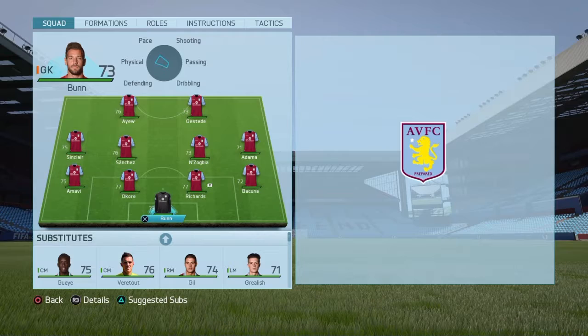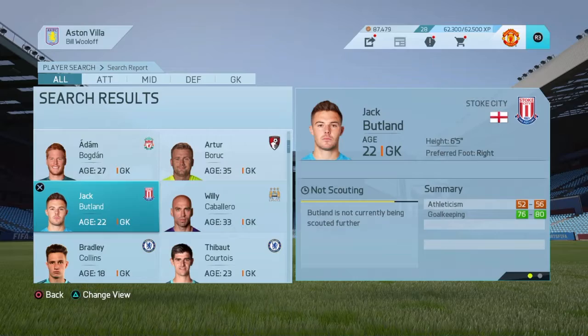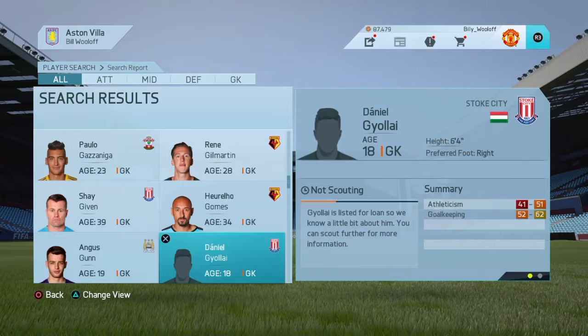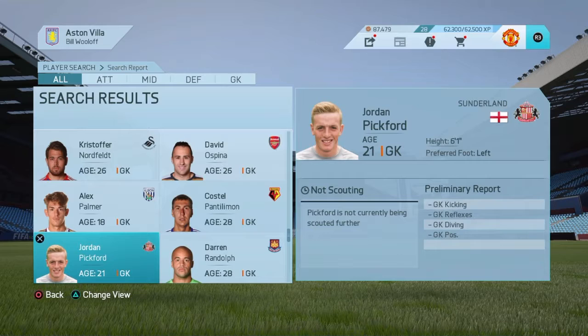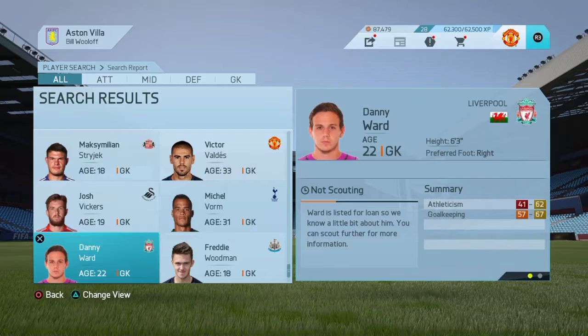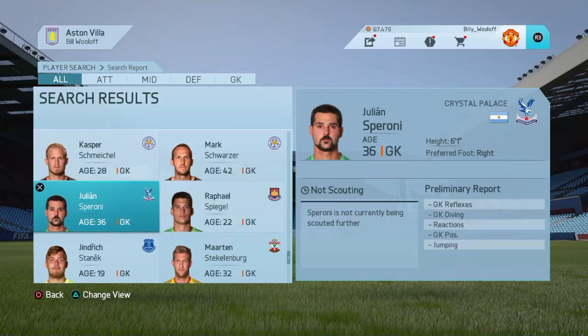I think we could do with a new goalkeeper, so let's look for some. I wanted to get goalies already in the Premier League so they have experience. We could go for Jack Butland but he'd be a bit expensive at 9.5 million — that's like half our transfer budget. There's Sam Johnston but I don't think he's that good. Danny Ward is a young goalkeeper. Let's have one more look — there's Peroni but he's a bit too old.